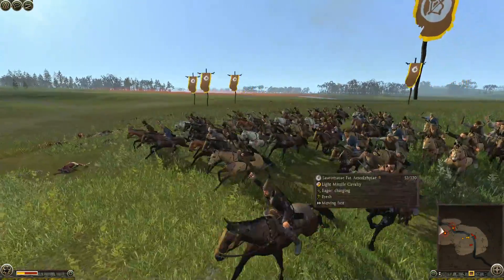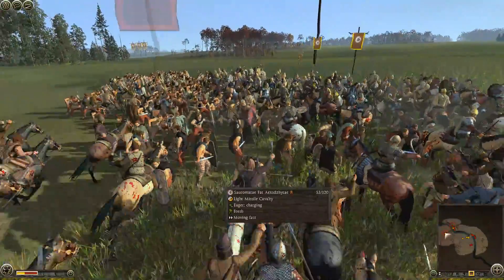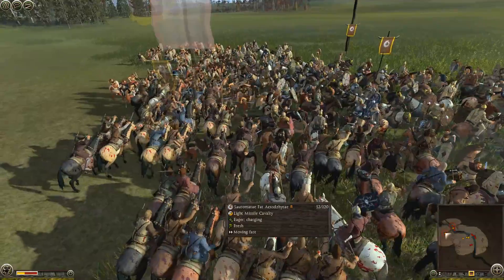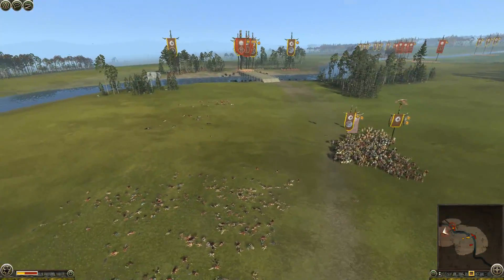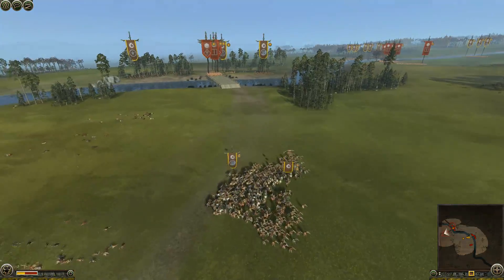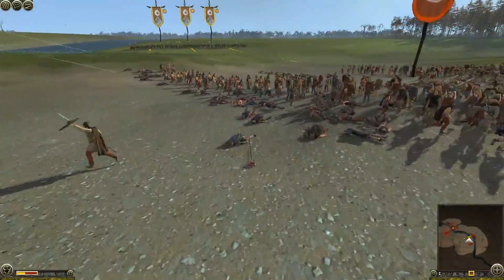We also managed to aggro away one more unit from the back of that attacking group. We go for another charge with the heavy CAF — again, not that good — but the horse archers finished them off, although one of the horse archer units has already routed at this point. They routed while chasing that first unit we killed off the field. Just like in the previous episode, these horse archer units have such low base morale they can rout while killing routing enemies, which really sucks.